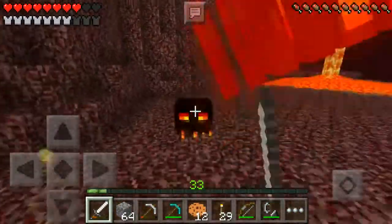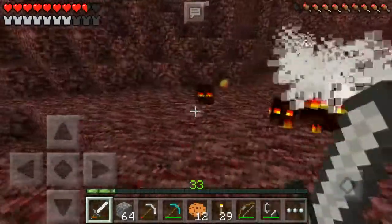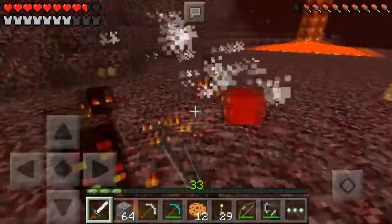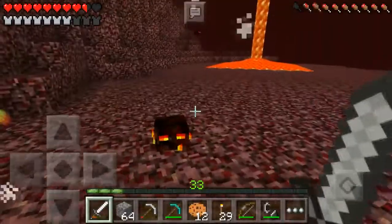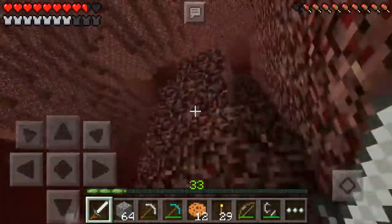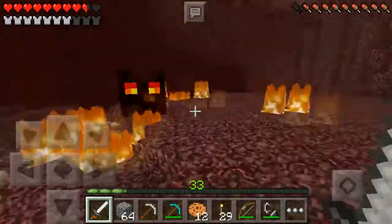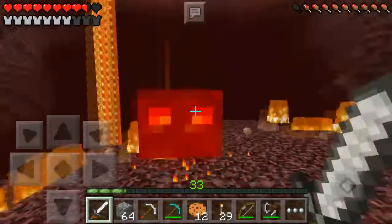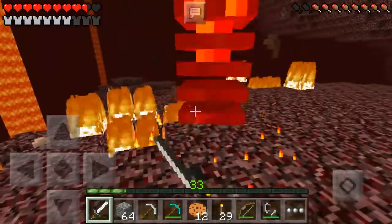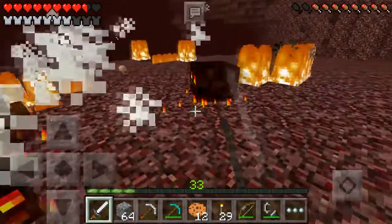The magma cube is going to split into its little baby ones. We got one piece of magma cream, which is good. I forget — do we use magma cream for fire resistance potions? Whatever, let's head this way. The main goal of this nether adventure is to find a nether fortress, because then we can fight blazes and make potions.